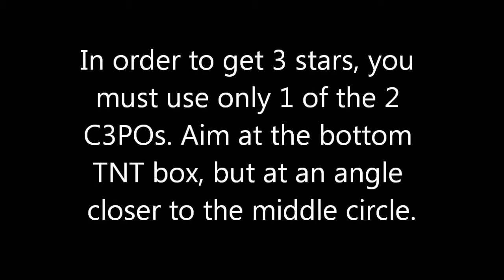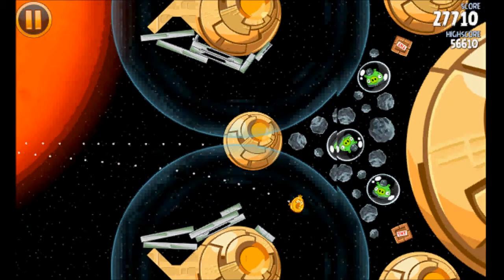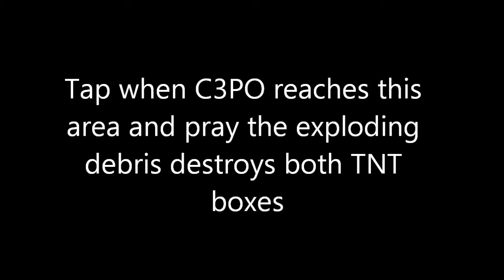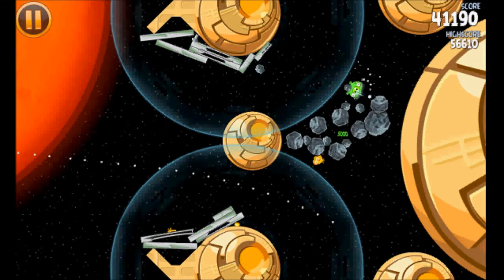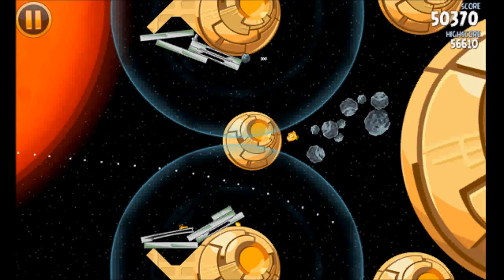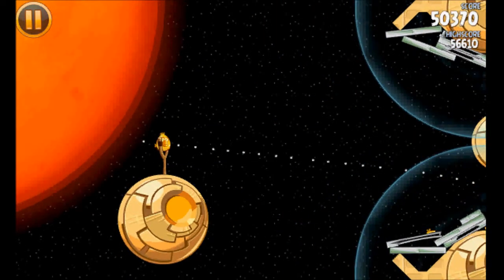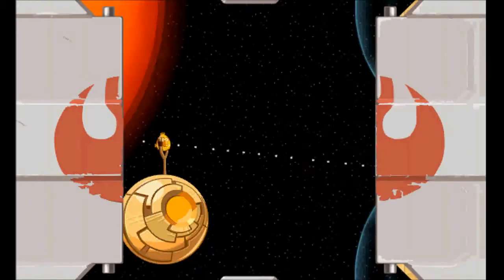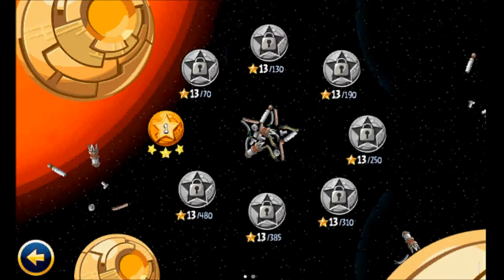For C3PO, use only one of the two C3POs. Aim it at the bottom TNT box but at an angle closer to the middle box, as shown in the illustration — because it will actually curve downwards. Tap when you reach around that specific area and it will make the bottom TNT box explode, and hopefully the debris will fly and hit the other TNT box.